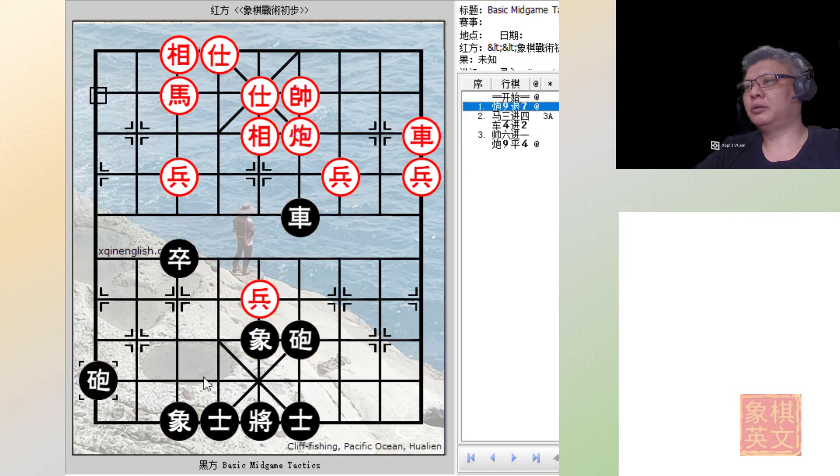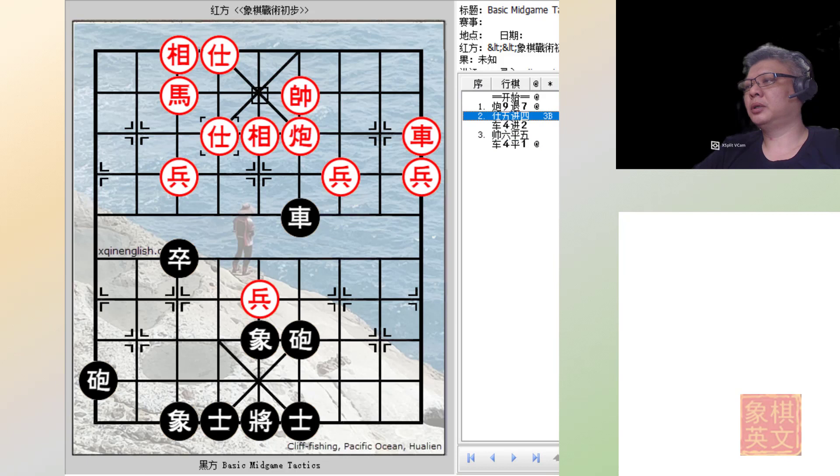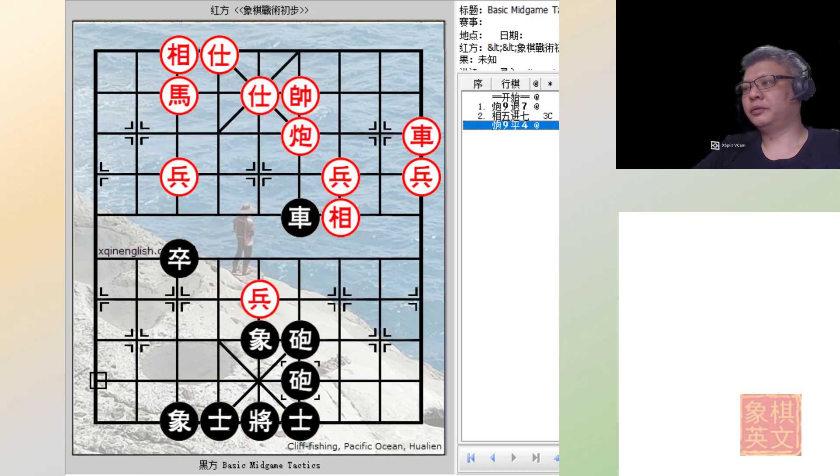In summary, the best attack for black would be to retreat the cannon to the red file. r3h3+ is not viable because of a checkmate; neither is a5+4, because black would gain material and obviously a winning position. e5+7 would be met with c9=4, whereby red would capture the cannon. The only viable move perhaps would be to retreat, but in doing so black would also gain a winning position. I hope you've enjoyed this short video — please subscribe to my channel and give this video a thumbs up. Thank you and have a nice weekend ahead.